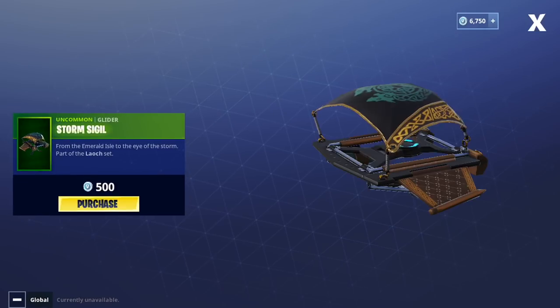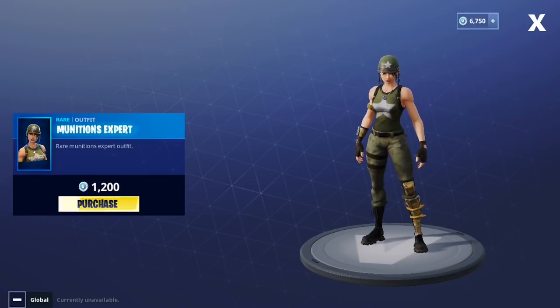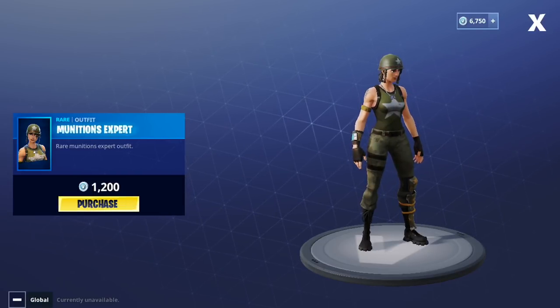We have the Storm Seagull glider — that's all right, I won't be getting that. It is 500 V-Bucks. We have the Munitions Expert skin for 1,200 V-Bucks — this one's pretty cool. It's like a basic camo army outfit, so I like that one.